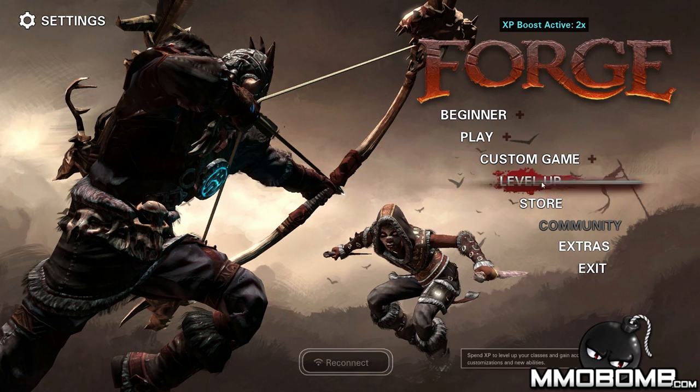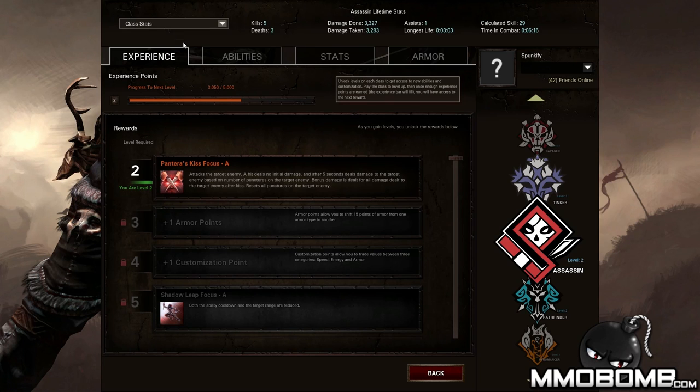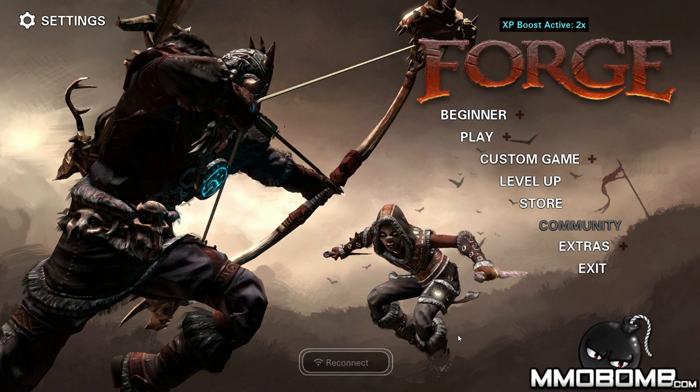One thing I forgot to show you really quick — if you go to the level up area, you can see your total stats up here for the entirety of play. You can see account stats and then individual class stats as well as you cycle through the classes, so you can see how well you've done with each one.